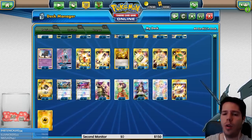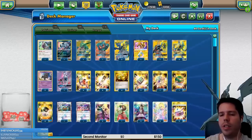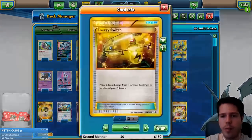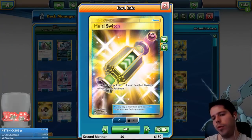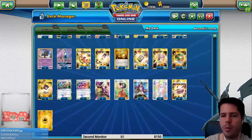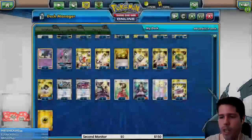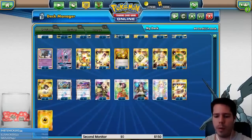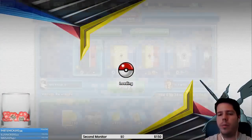Items-wise: four Ultra Ball, four Acrobike, a single Nest Ball, a single Mysterious Treasure which can search for Lele, Marshadow, or Rayquaza and puts lightning energy into the discard pile. Four Electro Power to increase damage output, four Energy Switch to move a basic energy from one Pokemon to another, two Multi Switch to move energy from a benched Pokemon to the active — six total energy moving cards. Double Choice Band, Thunder Mountain to decrease attack cost, and Wondrous Labyrinth to increase the opponent's attack cost.